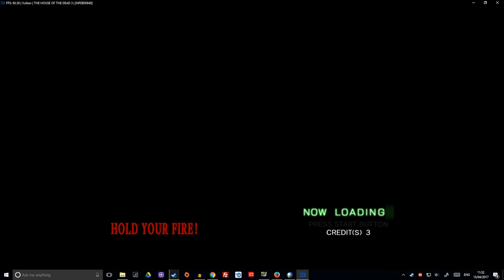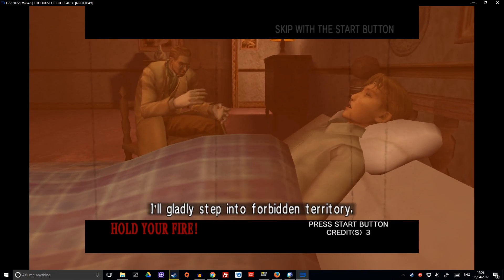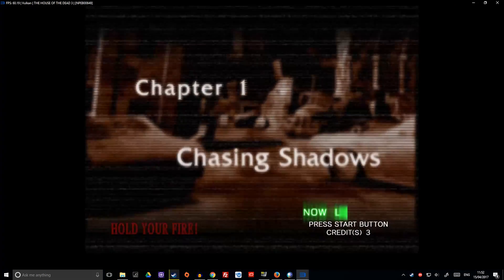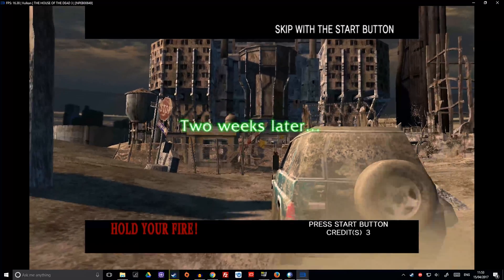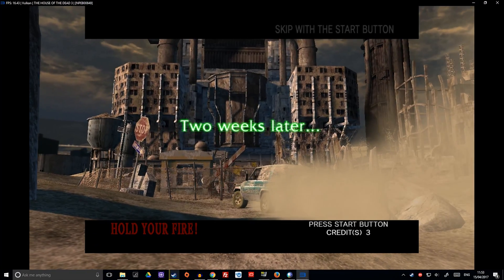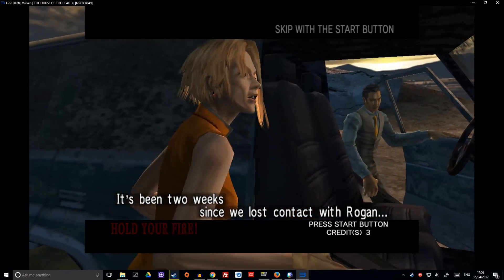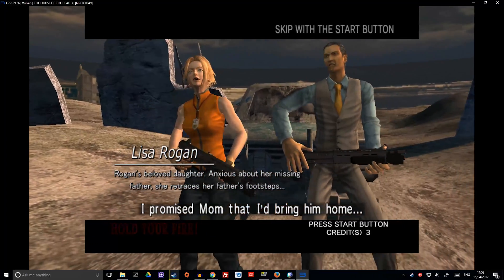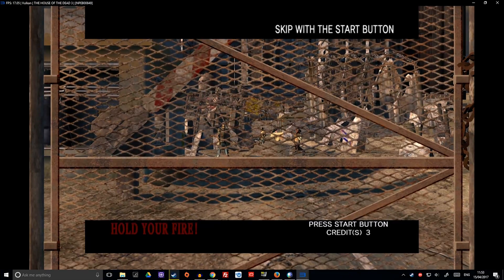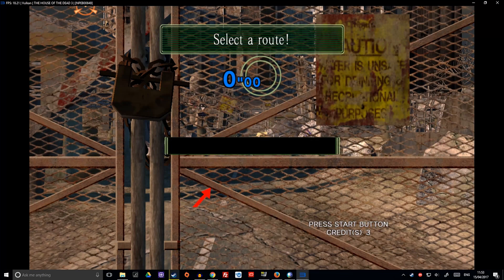Okay, we seem to have our frames per second back to the way they should be — I think it was just that level where the water was. Cut scenes seem to be fine. It just seems like that one little bit of the level where we went into that pump house. Whoa — again big drops! I think this is the dust on the floor, maybe it's not liking that at all. As we've lost the dust from the screen, we're running full speed again. So there are certain graphical things going on in the game which the emulator is not liking — it's just too much. Whoa — huge drops again!